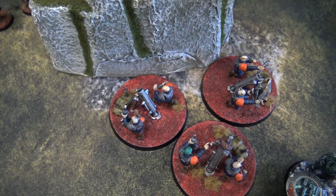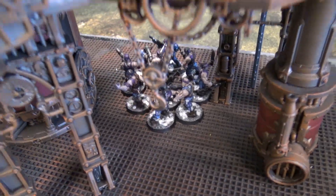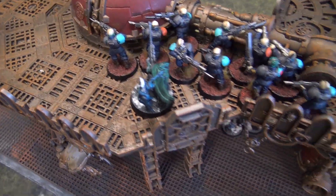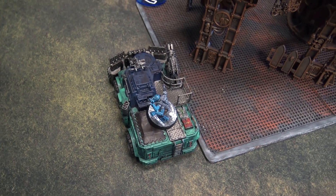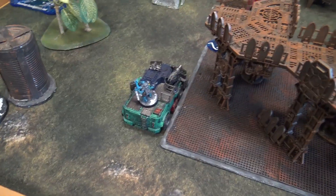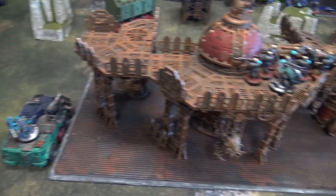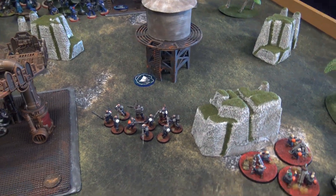Resolving the blips: I have my Nexus, my heavy weapon squad, three Brood Brothers squads, my Sanctus, a Rock Grinder with a 5-man Acolyte squad inside, and my Ridge Runner back here. Everything else is in Deep Strike — the Aberrants and the two Patriarchs were brought back into Deep Strike using a stratagem costing one CP.